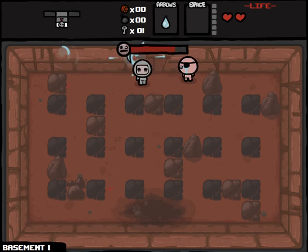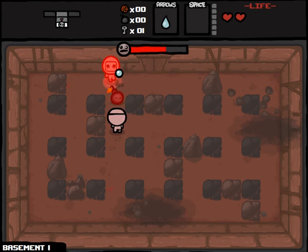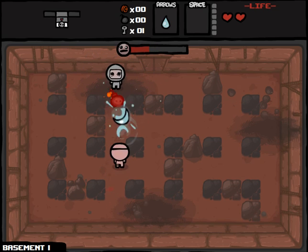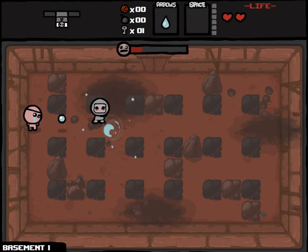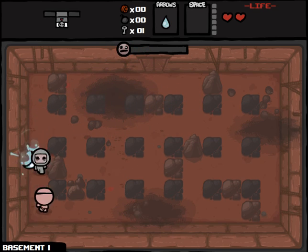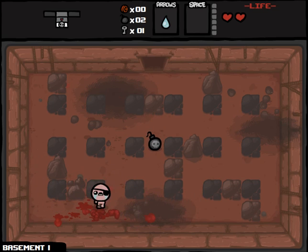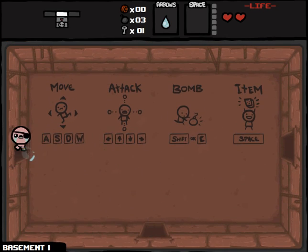Every single run has some random or procedurally generated elements. Every time we're going to get different items, every time we're going to have different tools at our disposal, different challenges, different adversity, over which we must triumph if we want to succeed. I would love to get a Mr. Mega right off the bat here. It's embarrassing, but even like 541 episodes in, which is where I think we are, it's impressive enough that I can remember what episode number we're on.